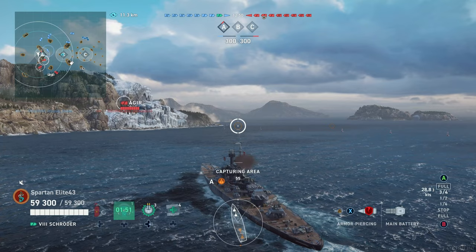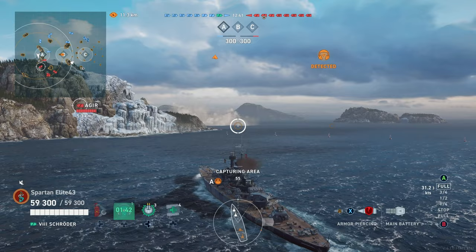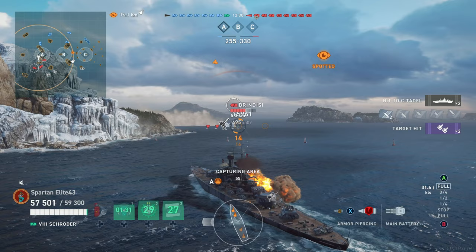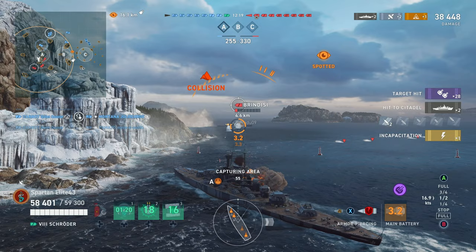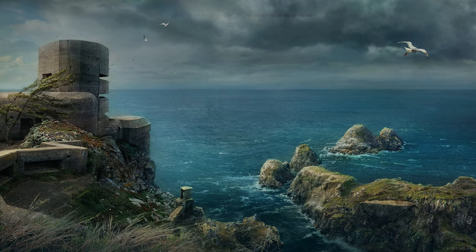In this first clip we're showcasing what happens when a Brindisi yolo's around the corner with smoke enabled. He telegraphed exactly what he was going to do. He fires his guns, gets detected. I've got my sonar running expecting torpedoes from a Brindisi. He's flat broadside essentially, so we have AP ready to go. We take most of his health with front and rear guns, leaving him with just enough to get away — but then we're loaded again and he goes home. So he can go make sure he turned the oven off.